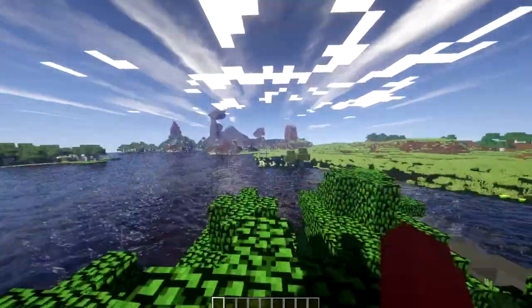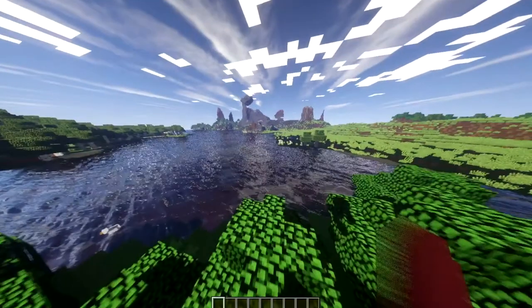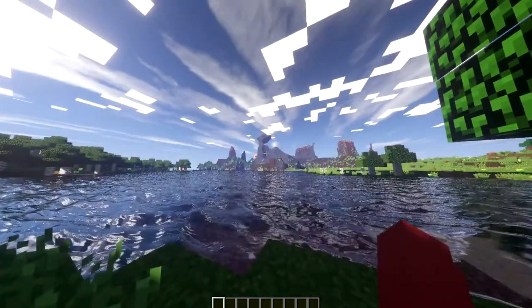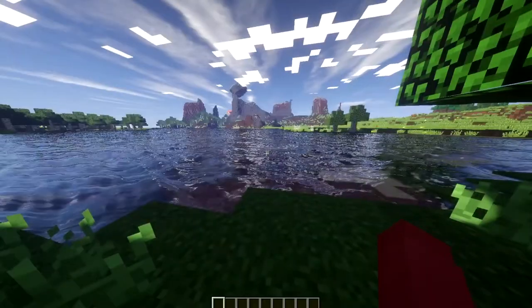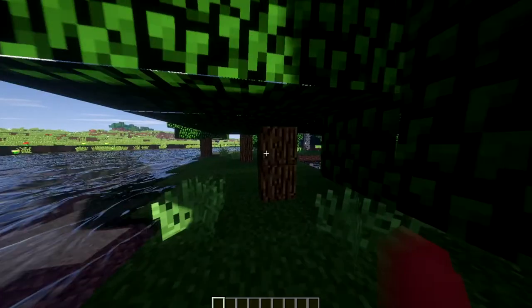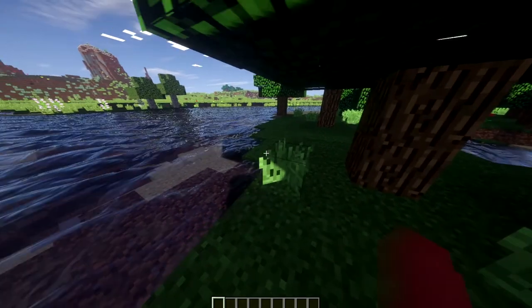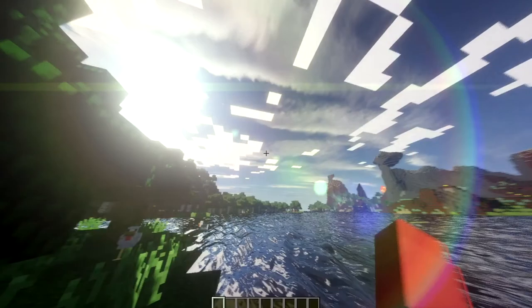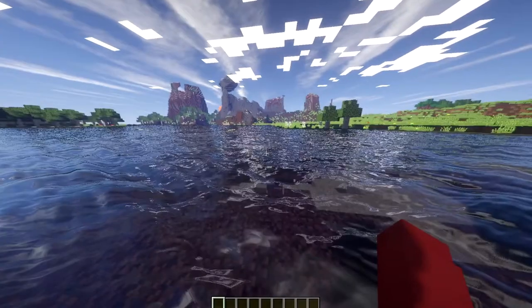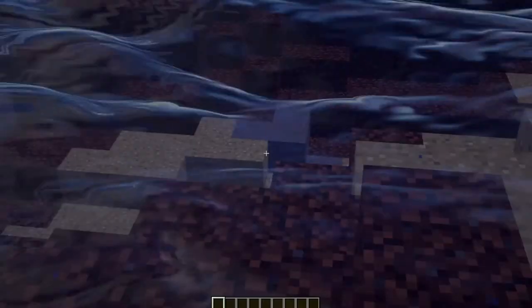It looks so cool. When you load up into a world, the trees are wavy, the grass is waving about realistically, and when you look toward the sun you can see this kind of shadow light. There's even a shadow on your hand. And the water — oh my god.